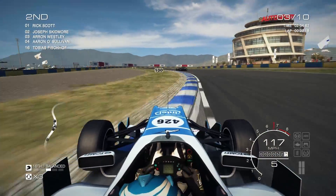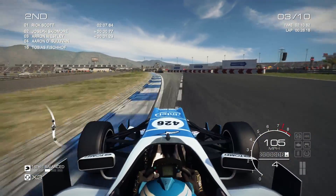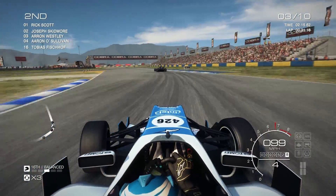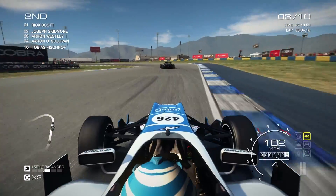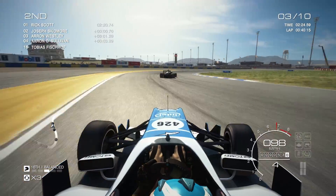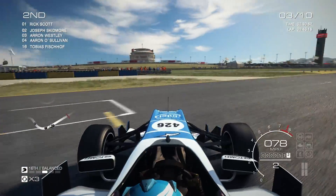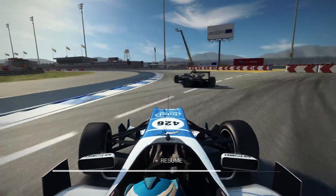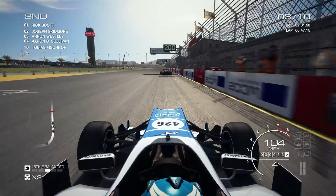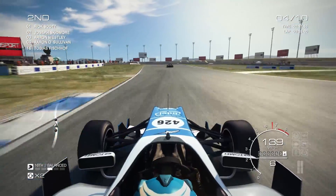Let's take the lead. We are going to take the tighter line so we can get a faster line through these corners — the right, left. Close to the wall but we get the oversteer — that is a spin. I am going to use a flashback. Took a bit too much curb there for the car's liking. Pushing it to the wall but not touching it. Seven laps to go, and that was our fastest lap so far of this race.